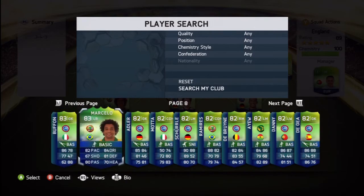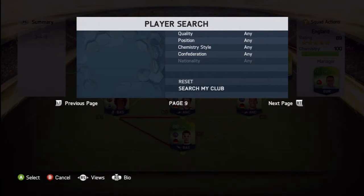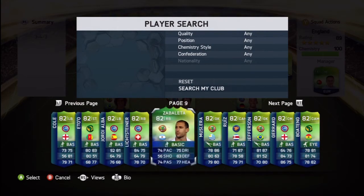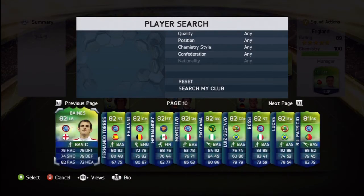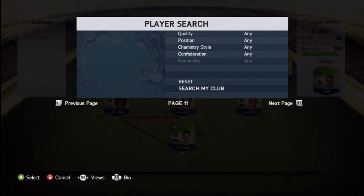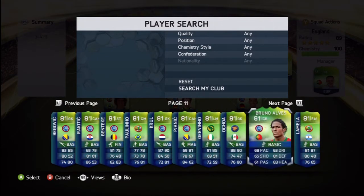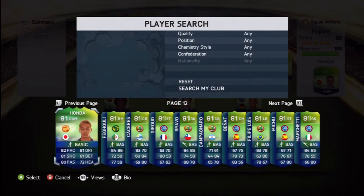As we go down into the lower rated players, there are a few OP ones like Lukaku and Benteke. There's one player that surprised me out of all of them who was really good up front, and that was Max Cruz — I think it's Max Cruz, the German striker.